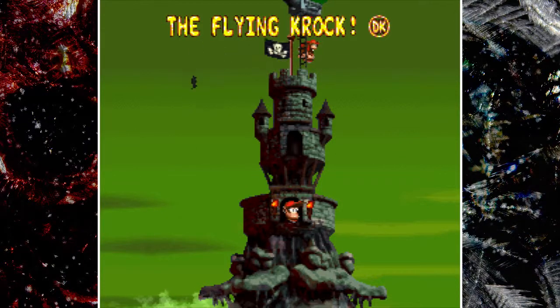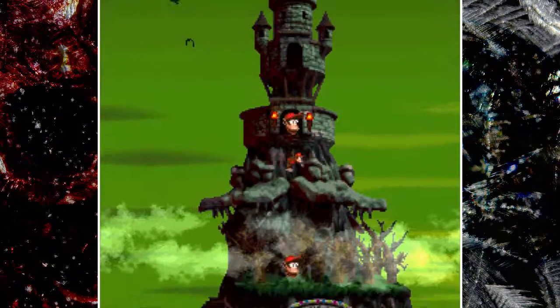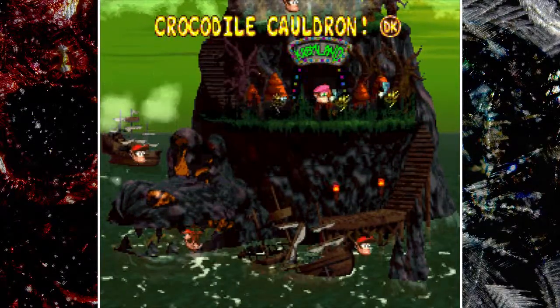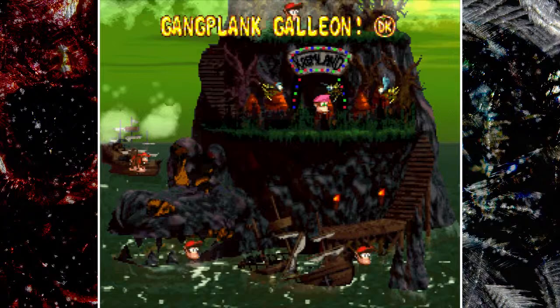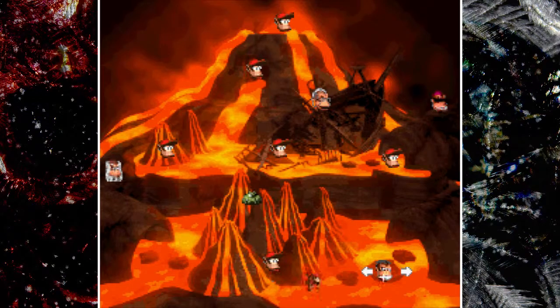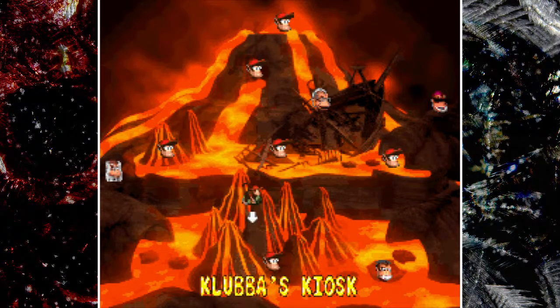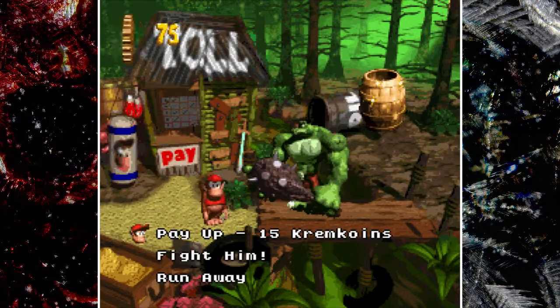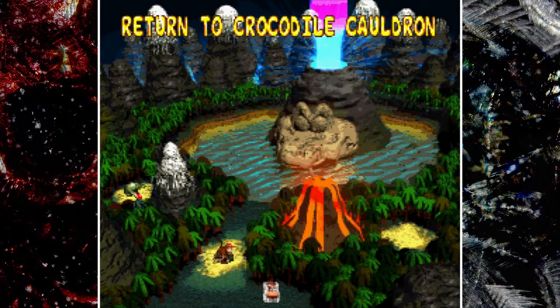The thing that's pretty much gonna happen is we gotta go all the way back to the Crocodile Cauldron, because we gotta go back and see Klubba. So we are going to Klubba, and we're gonna pay him the 15 Prime Coins to get into the Lost World. And welcome to the Lost World, folks. Here we are.